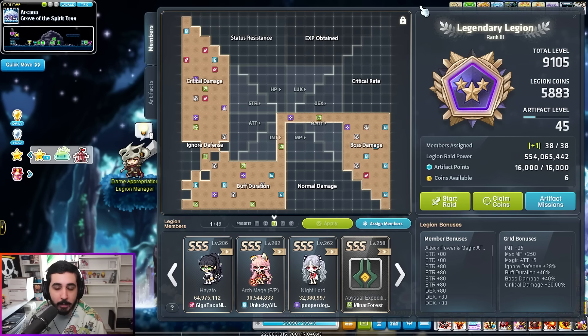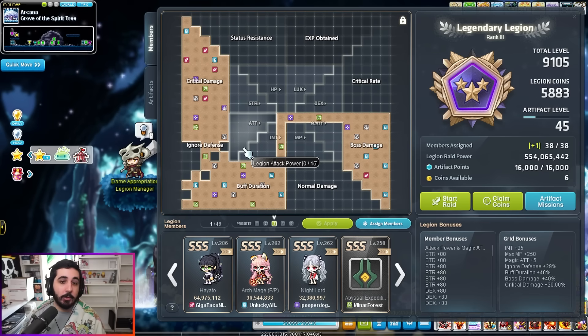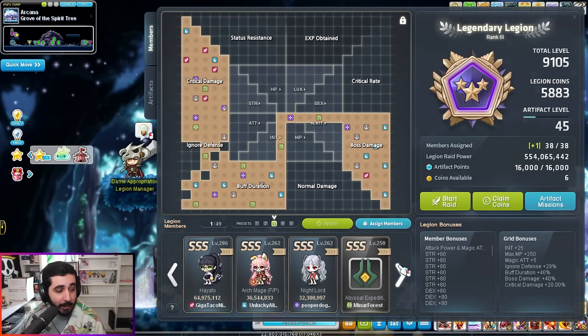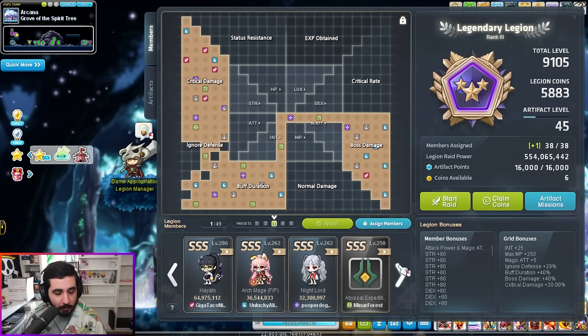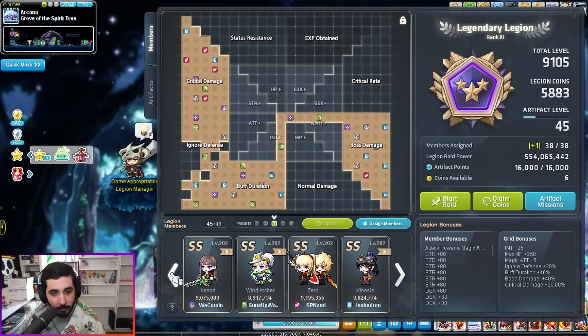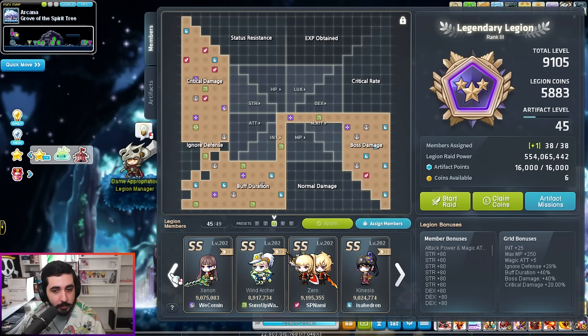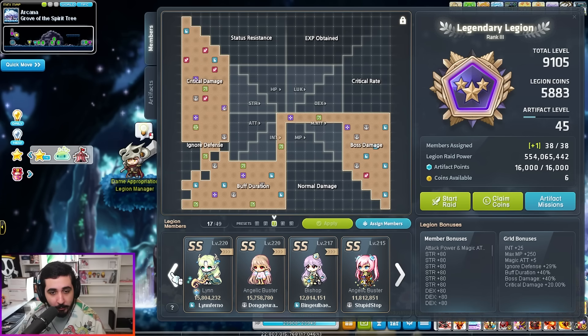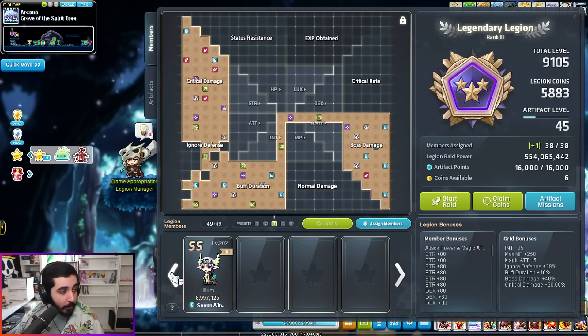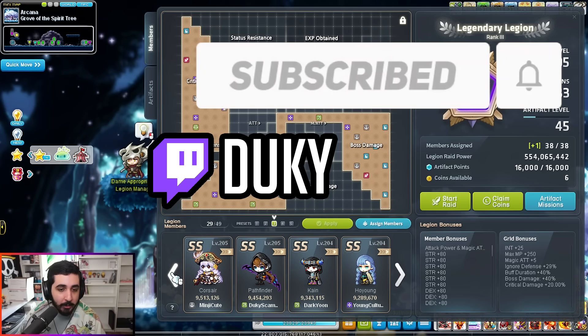Long story short, the one thing I want you to take away from this video is that getting to 8k legion is not as hard as you think anymore. It's very attainable as long as you are patient and knowledgeable about what events offer. I've been playing for less than a year on this brand new server and I already have over 9.1k legion — strictly because I utilized event resources and didn't miss out on them. If you have any questions, leave a comment below. I hope this video helped, and if you want to support me, consider dropping by my stream or subscribing to my channel.